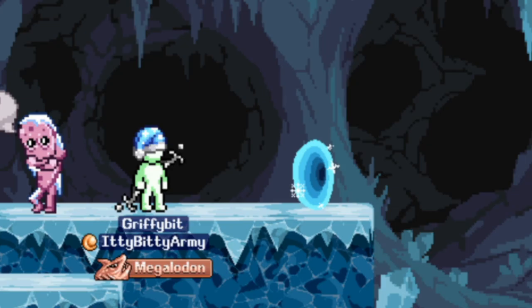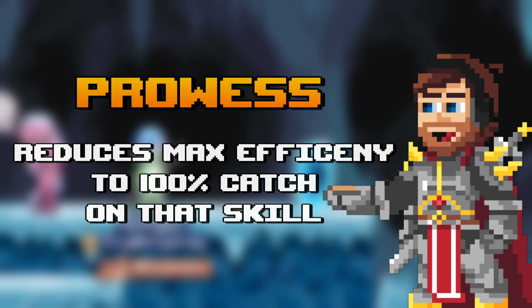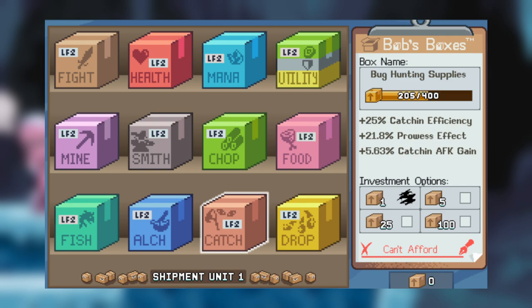Now on to Post Office. The big ticket item is Bug Hunting Supplies, which gives you three things: catching efficiency percent, prowess effect percent, and catching AFK gain percent. Prowess reduces the efficiency needed to achieve 100% catch rate on a given bug. So if you're going for Flycicles and need 300k efficiency, taking 30% away from that reduces the required efficiency to catch those bugs. You should invest about 400 boxes into this, and although you get diminishing returns after 200, it's still worth it.